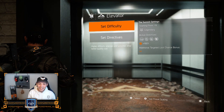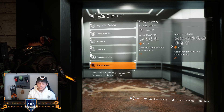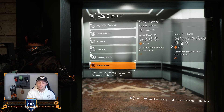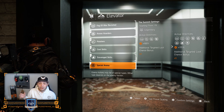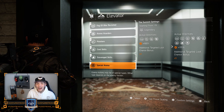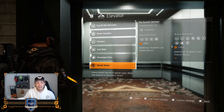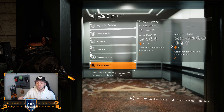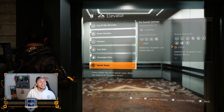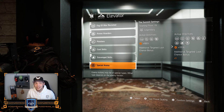And nine directives — let me show you again — is gonna give you 175% extra XP. Let's activate all the directives. As you can see, nine directives activated, times nine the additional targeted loot chance bonus, and 175% extra XP. Of course the same 175% extra chance for your targeted loot bonus, like I explained.